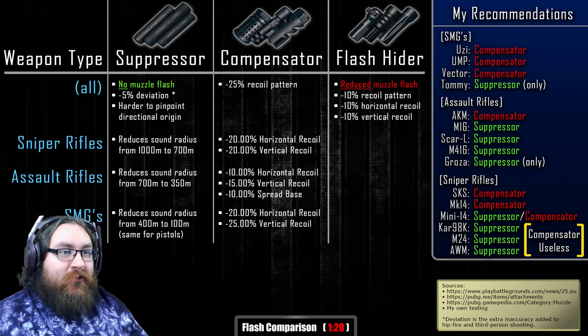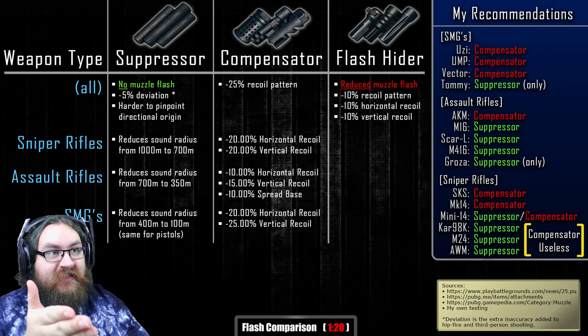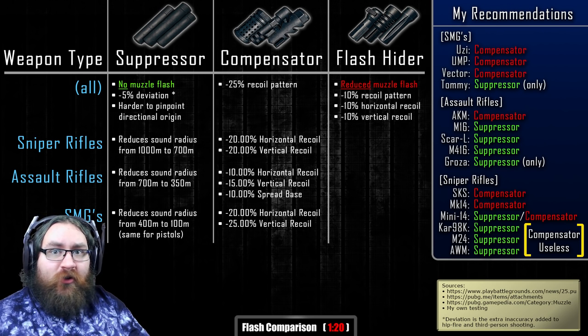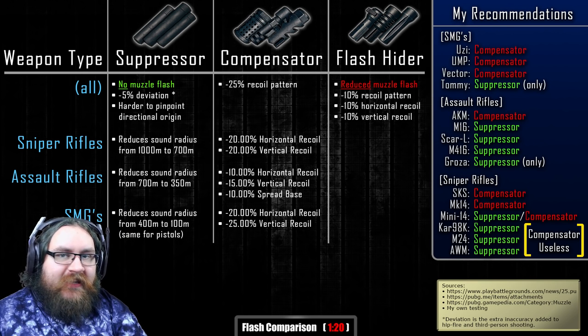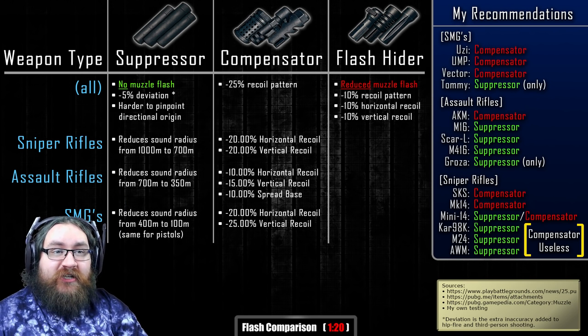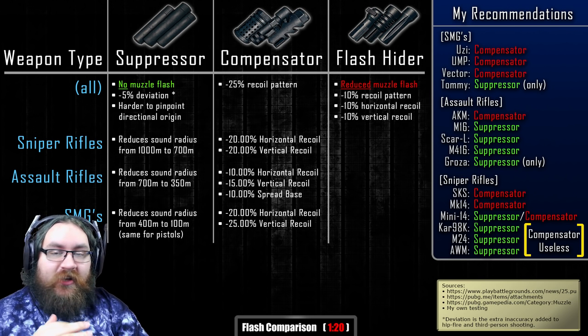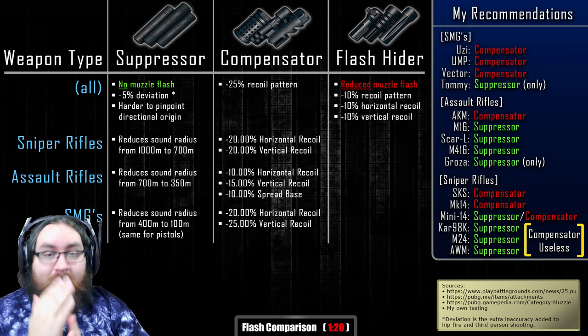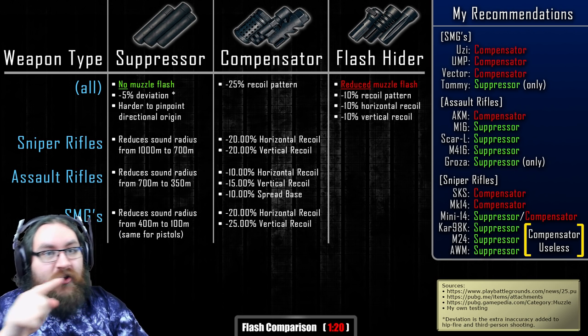As with all my videos, I'm not gonna force you to watch something you don't want to watch, so here all the information is — I somehow managed to fit it all onto one screen. The first thing you need to know is that the muzzle attachments do much more than their in-game descriptions say, and some things are just misleading. That being said, there are some common effects on every weapon type, and you can see these at the top.